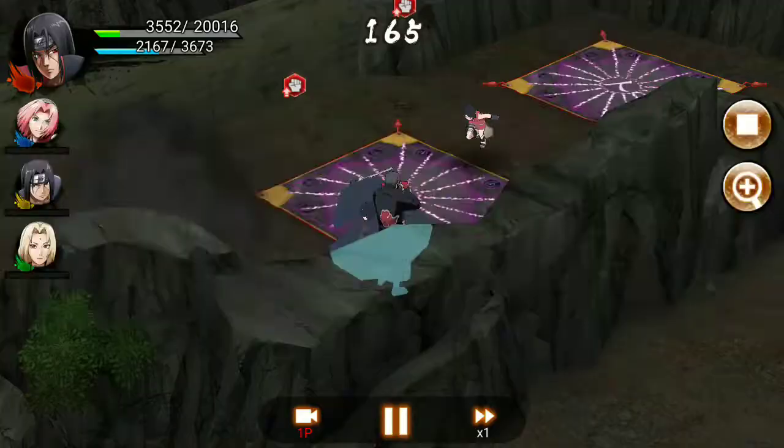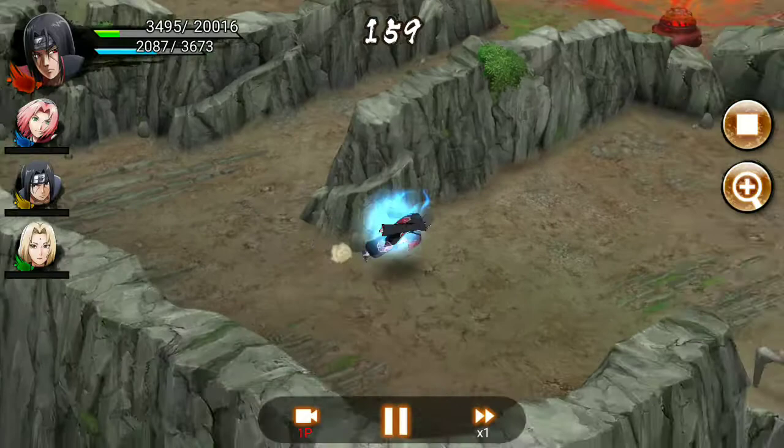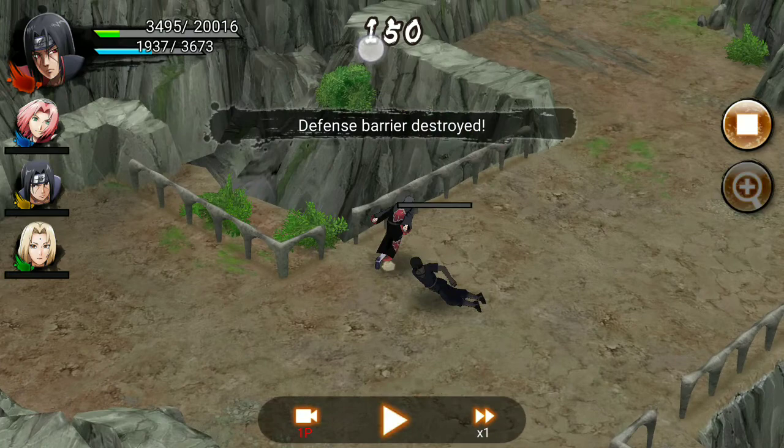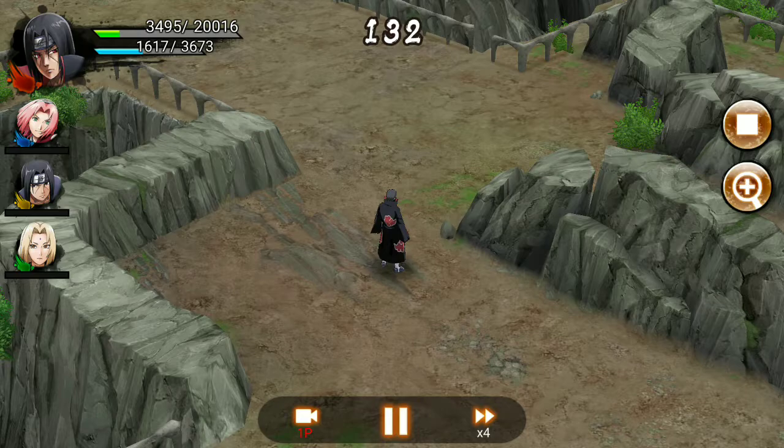I can see both Sarada and Sasuke. I have 10 seconds to go kill the other enemy, and if not I will not enter. Five seconds, four, three — I killed him. Two more seconds and he would have used his ultimate to kill me, so I just got it in time.